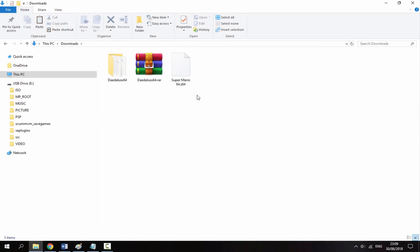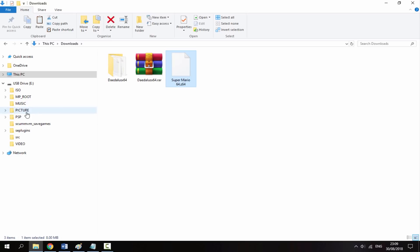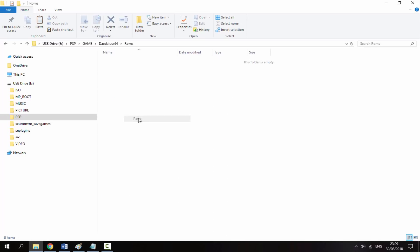Because it's a fresh install, it won't have any ROMs, so I'm just going to copy across a Super Mario 64 ROM. I'm going to find it on my PSP — it's right here. Go into the ROMs folder, right-click, and paste all of your ROMs in there. It's entirely up to you where you get your ROMs from.